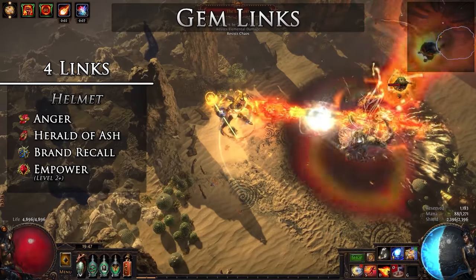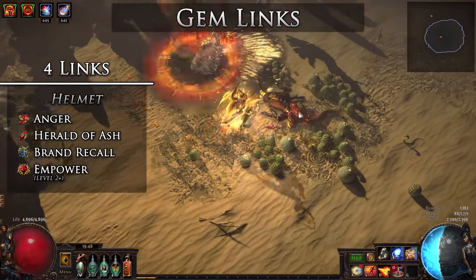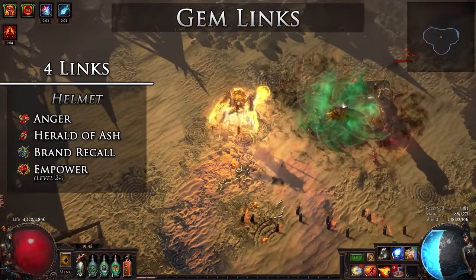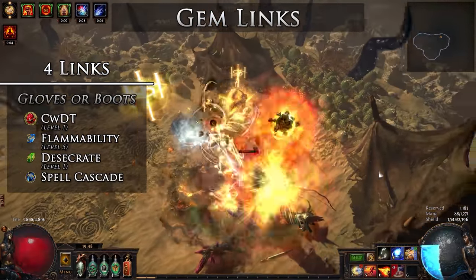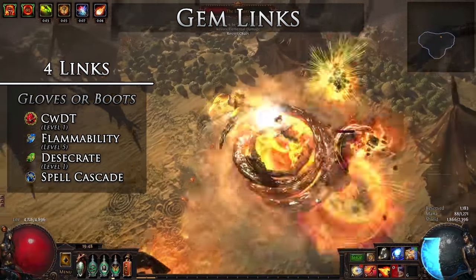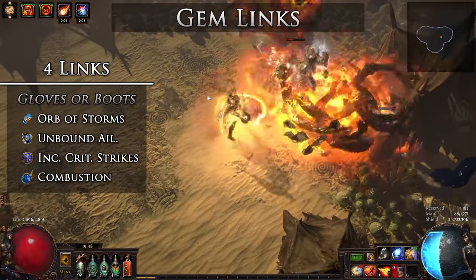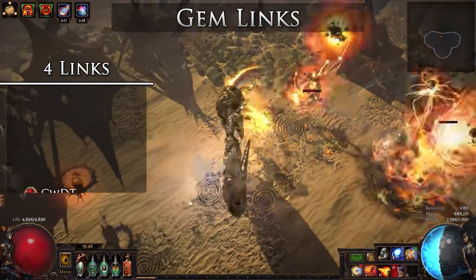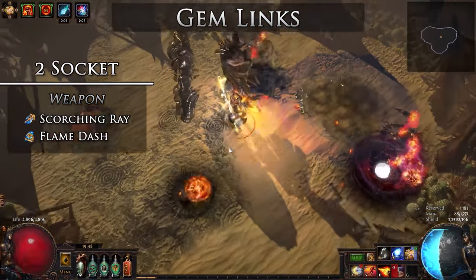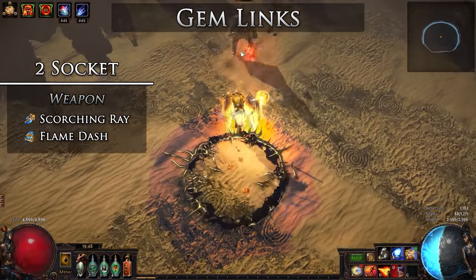The aura gems are placed in the helmet for the benefits of the Devouring Diadem. I recommend using the crafting bench method with jewelers to color the helmet sockets rather than chromatics. Some gems are included to provide corpses for the Devouring Diadem when you are in a location without corpses. These do not need to be linked, but if they are, it is no big deal.